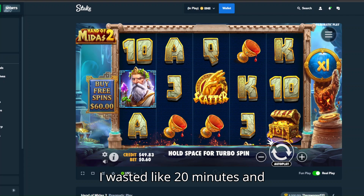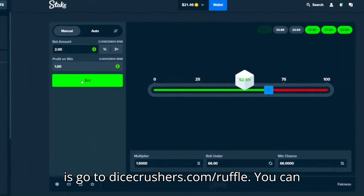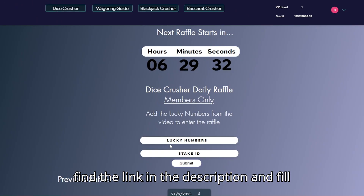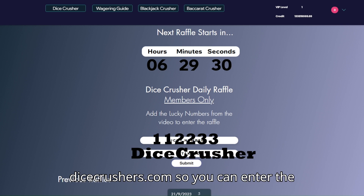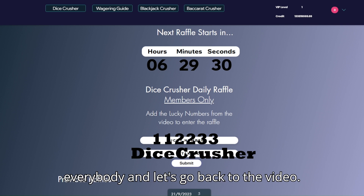I wasted like 20 minutes. In this video you will see lucky numbers pop up on the screen. All you need to do is go to dicecrusher.com slash ruffle. You can find the link in the description and fill up the lucky numbers and your stake ID. Make sure to sign up to dicecrusher.com so you can enter the ruffle on every video. Good luck to everybody and let's go back to the video.